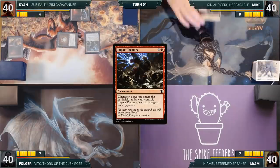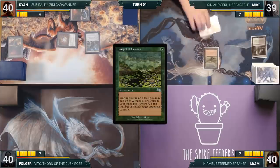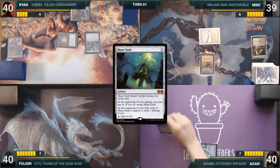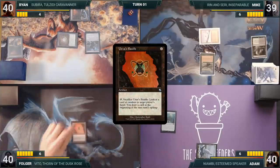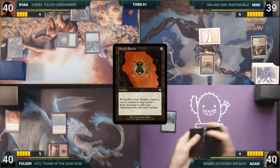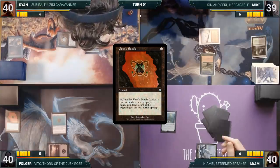Mike draws a card for turn and plays a Verdant Catacombs, cracking it for a Taiga. He casts a Carpet of Flowers and gives the turn to Adam. Adam draws, plays a Snow-Covered Island, and casts a Mana Vault, then passes. Folger draws, plays a Swamp, and casts Urza's Bauble and Wayfarer's Bauble. He sacrifices Urza's Bauble to look at a card in Adam's hand — the Tabernacle at Pendrell Vale — and then passes.